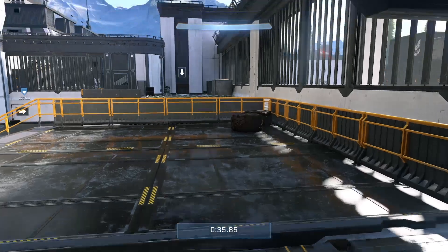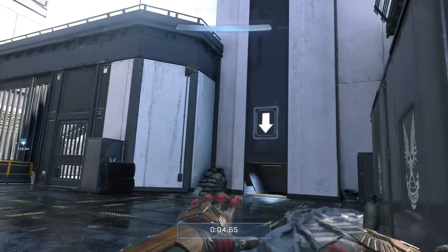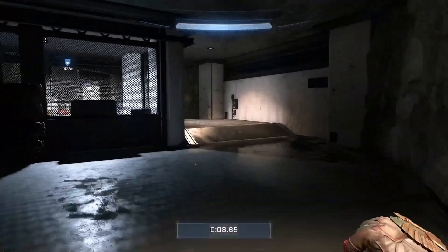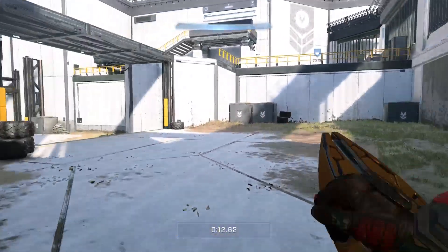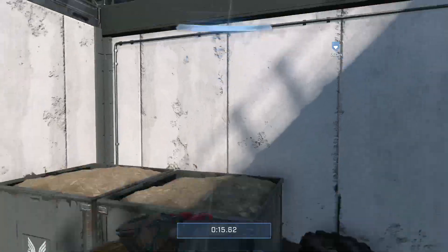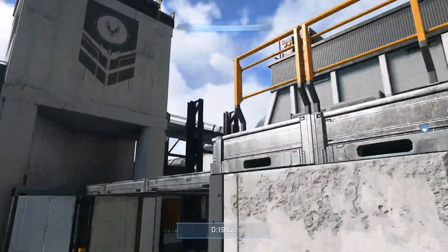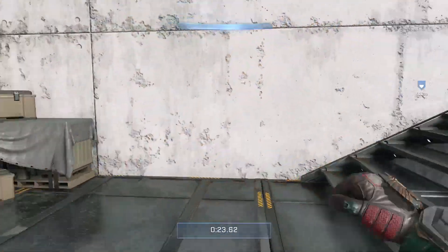All right, here we go. Remember what I said — you go out here, you jump on the boxes, jump on the pallets, jump up here, go through here like this, slide down here, run over here. Now we're getting to the hard part where we have to do the clamber thing on the corner, which is going to be kind of hard. I messed up, and that's going to cost me time. I'm not going to get it in 25 seconds, I don't think.